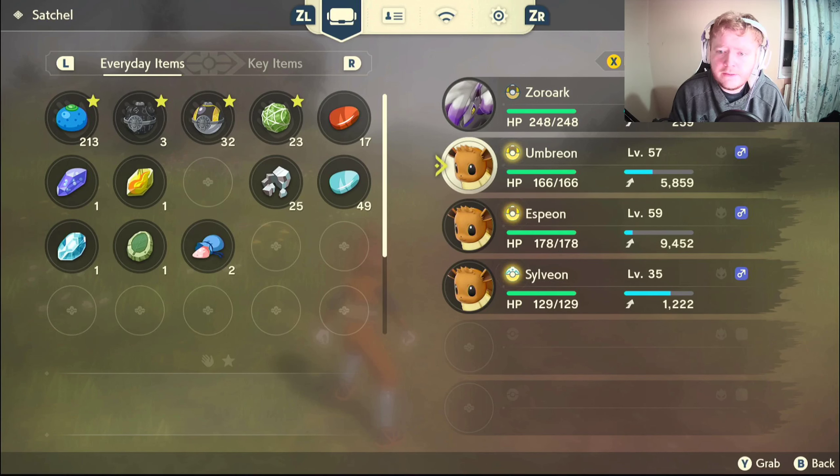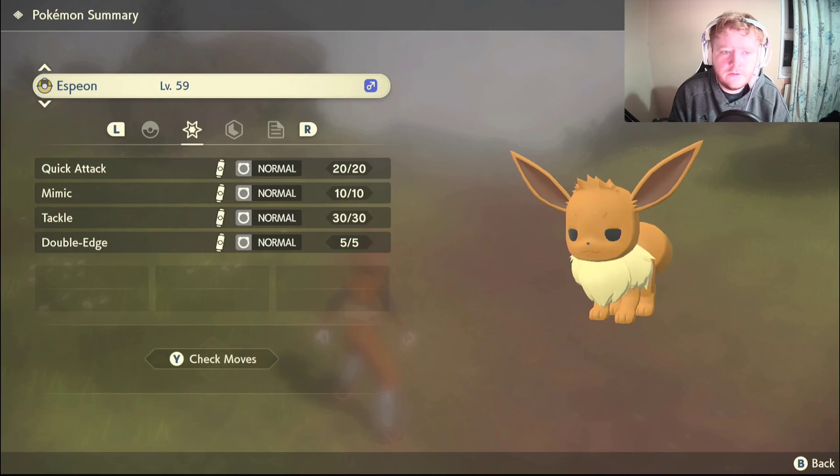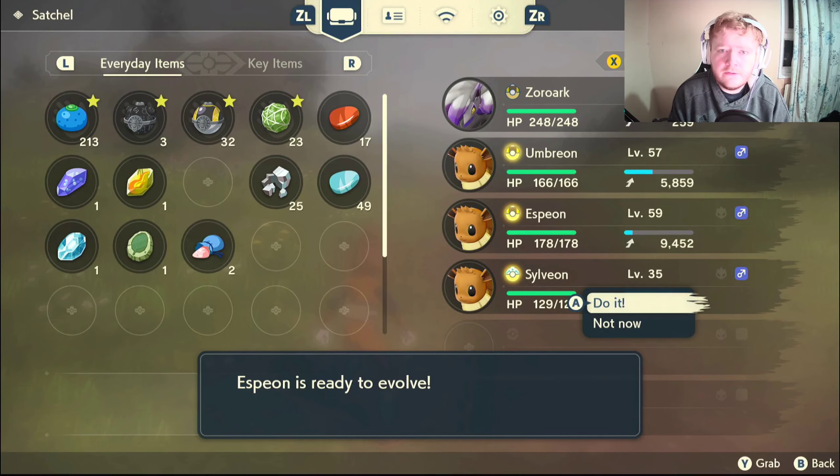If you want me to do a separate video on how to get friendship up fast, let me know. For Espeon, check its moves and make sure it has no fairy type moves, because if it does it'll evolve into Sylveon every time. You want to evolve it during the day with no fairy type moves, and it will evolve into Espeon.